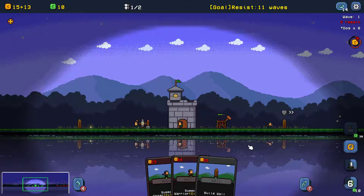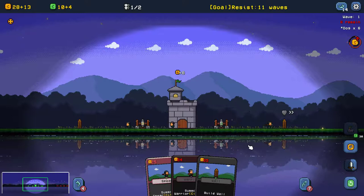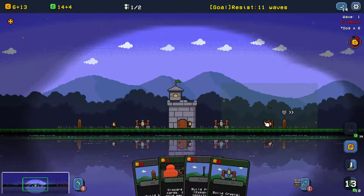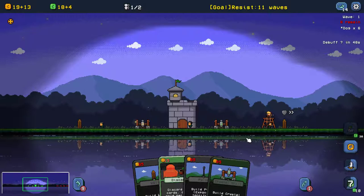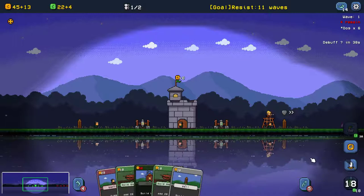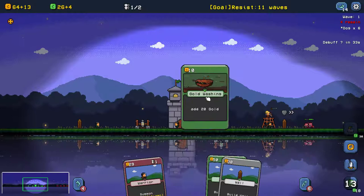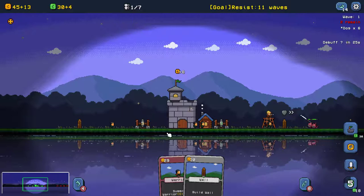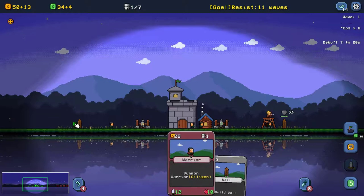Crystal is useful for upgrading your card and upgrading the leader. Redraw again. And this tower is the most useful card in the beginning. Let's train this warrior and place it to the left.